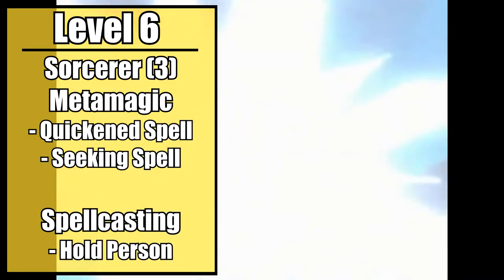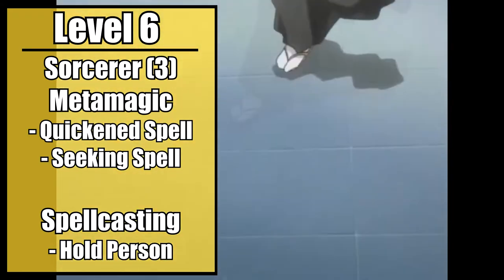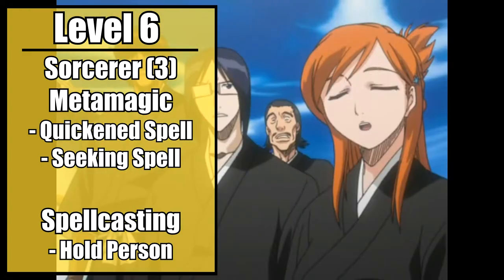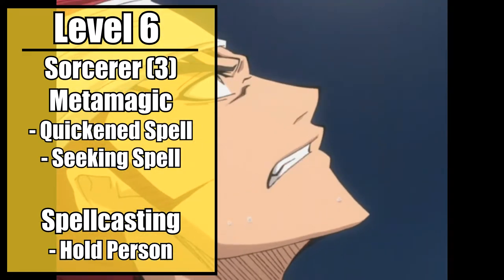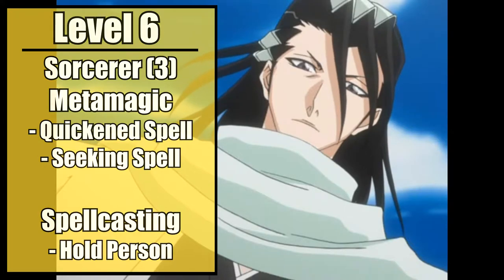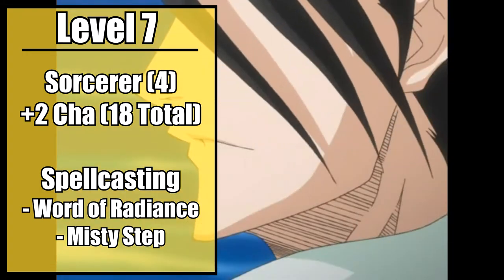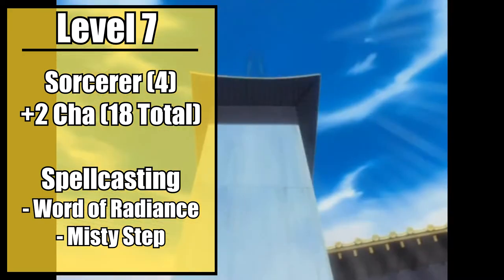making your Shakahō and Shō's suddenly much scarier. You also gain your first second level spell. Take Hold Person — this is your Rikujōkōrō spell. Use it on enemies or allies to stop them from doing something stupid, like challenging you in the first place, or trying to cut off their own heads while mind controlled. Fourth level sorcerers gain a feat or ability score improvement. Take a plus two to your charisma, for a total of 18, to improve your attacks and spells that much further.